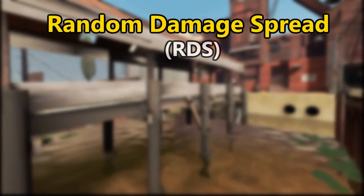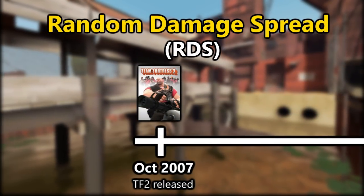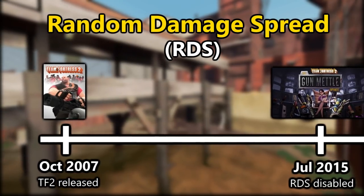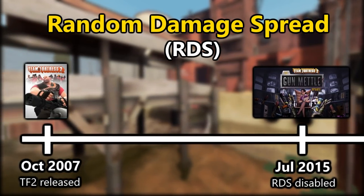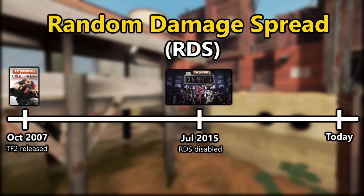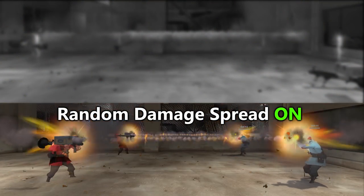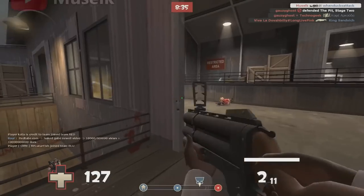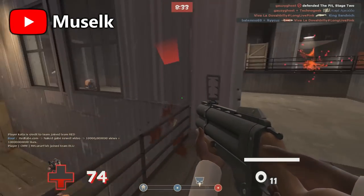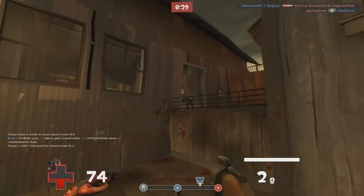Random Damage Spread, or RDS, had been in the game since day one, and remained in the game for over 7 years until Valve disabled it on their servers in 2015. That's over half of TF2's life at the time of making this video, and for how influential this mechanic was, I find it odd that no one really talks about it these days. So that's exactly what I'll be doing — going back in time to inspect this forgotten mechanic and show how it turned TF2 into a game of chance.